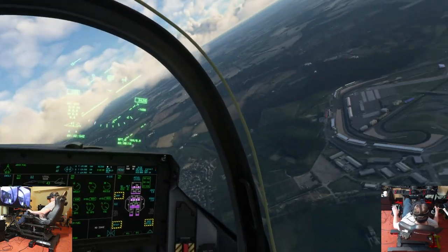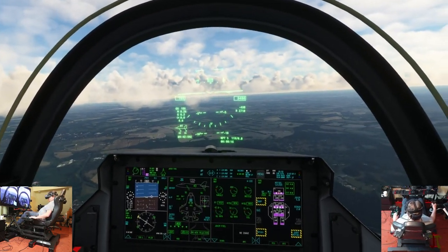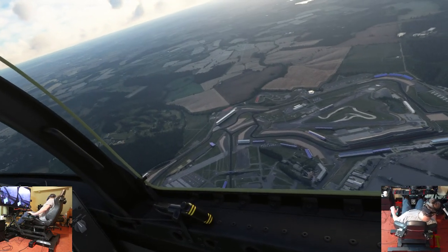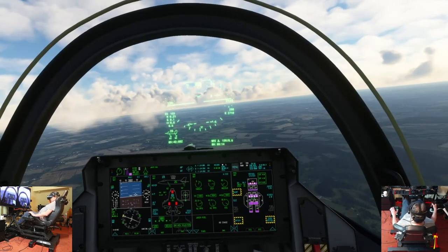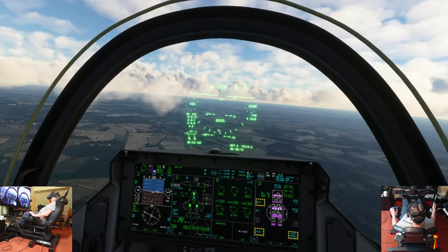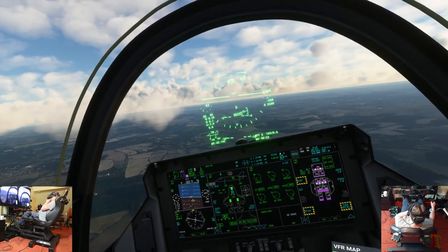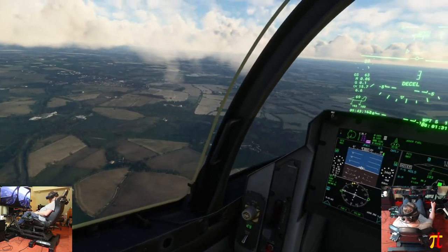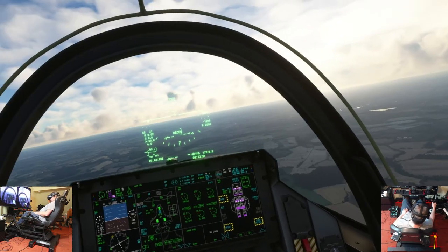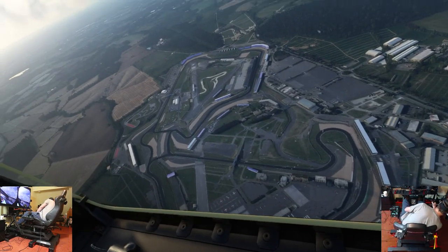So we can switch into vertical mode. It's telling me I need to put my gear down. There you go — I put my gear down. And all we really need to do is get it down there. I should have come in a little bit lower, I think. Gone round again, just got it lower. Where are we? We're right above where we need to be.